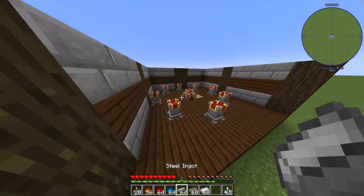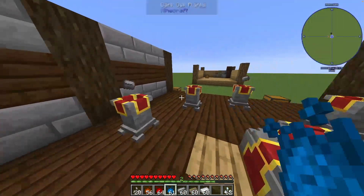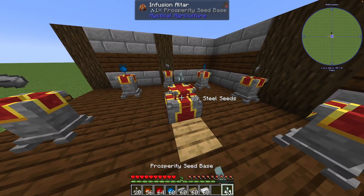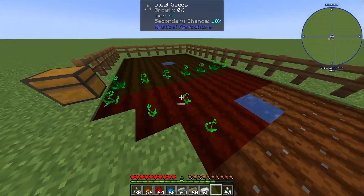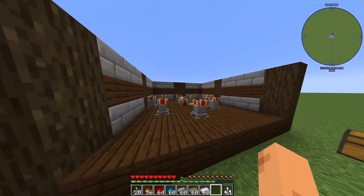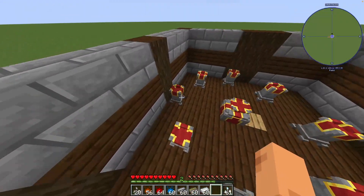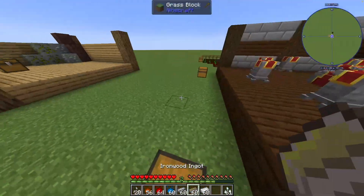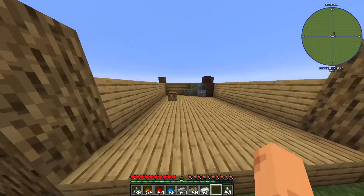Steel seeds are pretty much the same - they just need higher essence. What I like about this mod so much is that it combines other mods. I'm using steel from Immersive Engineering and iron wood from Twilight Forest - it's so fun that those integrations exist.